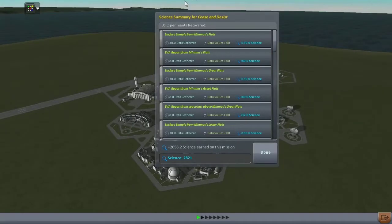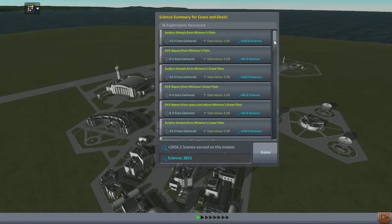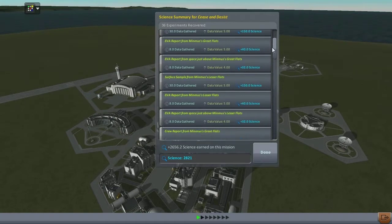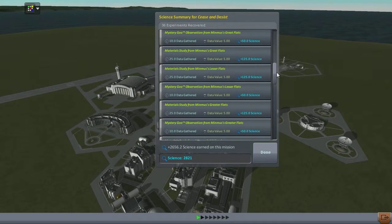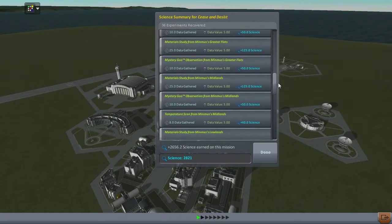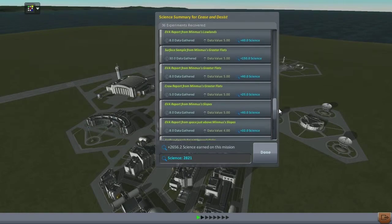Thank you very much for joining me for this season. Next time we'll be doing all sorts of weird stuff — a skydive, spending all this science, going to Juna, and making a load of rovers. See you then! Also, look at all this science I've got!